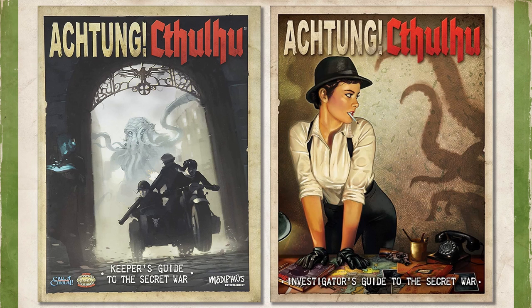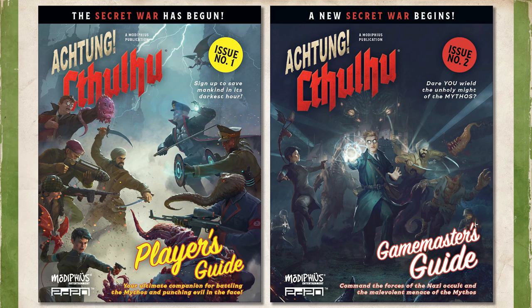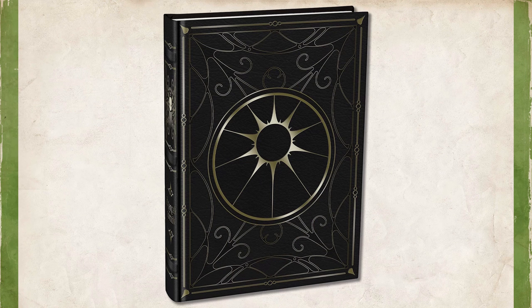The first edition of the game was originally published in 2013 and was compatible with Call of Cthulhu 6th Edition and with Savage Worlds. This is for the new second edition of the game, which is two books: the Player's Guide, that has all the combat rules and character creation information, and the Game Master's Guide, which has all the world lore and the monster stats. There's also a special Black Sun Edition, a leatherette book with gold trimmings, that combines both guides in one extremely beautiful book.